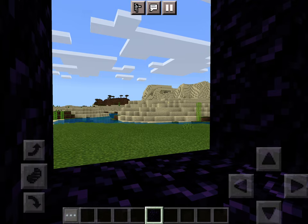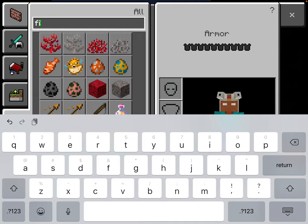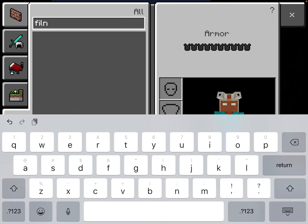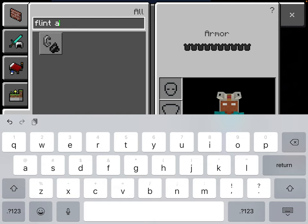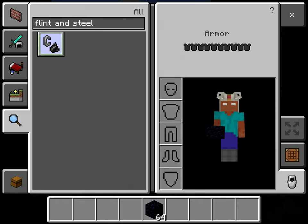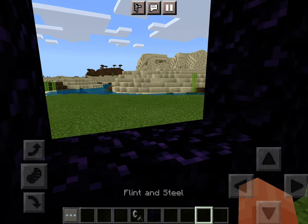Then go back to those three dots, go to the magnifying glass — it should save where you were. Search F-L-I-N-T and then steel — "flint and steel." Click the item that shows up and put it into your inventory by clicking one of those little squares down there. Then tap the item to take it in your hand from the inventory.